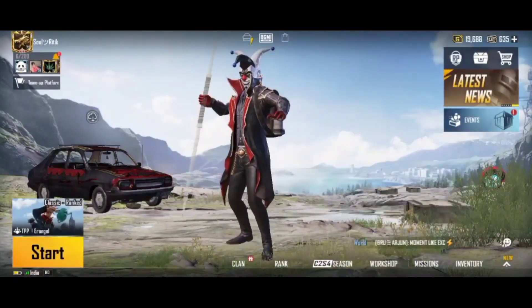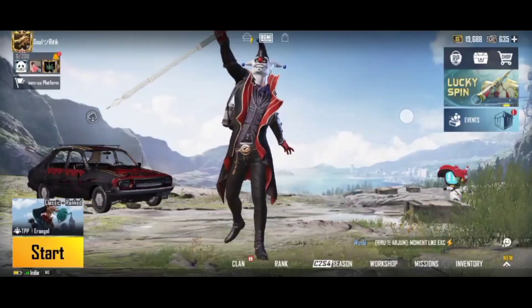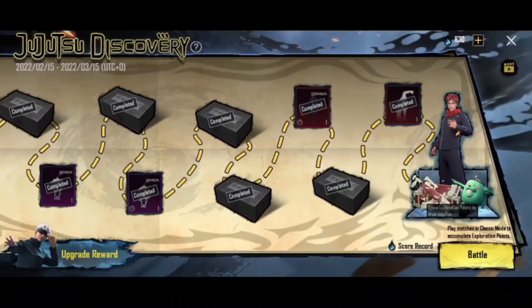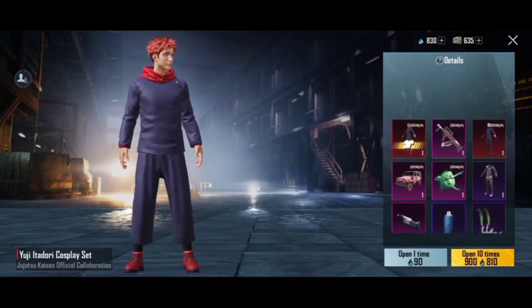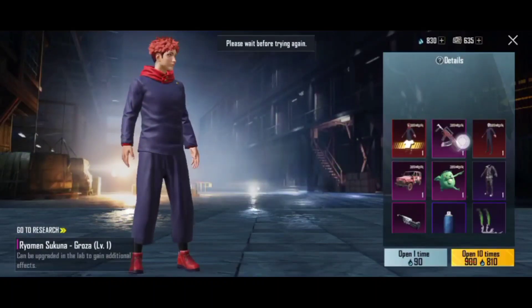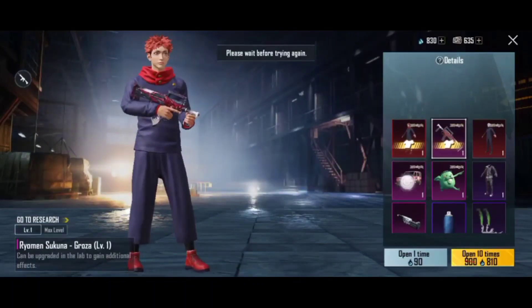So let's go to Jujutsu. This is Groza — it's not going to be released. This is the UI, and if anything comes out of these crates, then your crate opening will be successful.